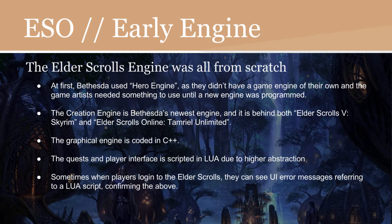The Elder Scrolls engine was built from scratch. However, at first Bethesda used Hero Engine because they didn't have a game engine of their own, and the game artists needed something to use until a new engine was programmed — because game engines, especially MMO engines, are very difficult to program. The Creation Engine is Bethesda's newest engine and is behind both Elder Scrolls 5: Skyrim and Elder Scrolls Online: Tamriel Unlimited. Everything was prototyped in Hero Engine and then ported over to the Creation Engine. The graphical engine is coded in C++, however the quests and player interface are scripted in Lua due to higher-level abstraction, meaning it is just easier to code and work with. Sometimes when players log in, they can see UI error messages referring to a Lua script, confirming this.